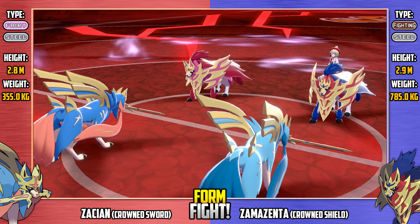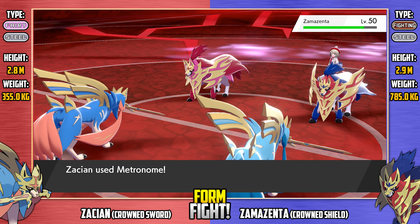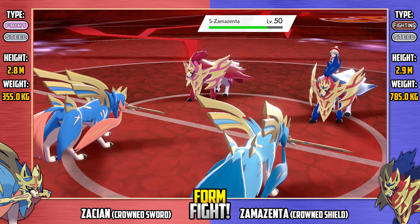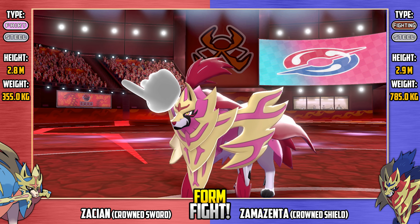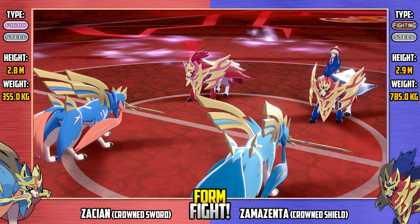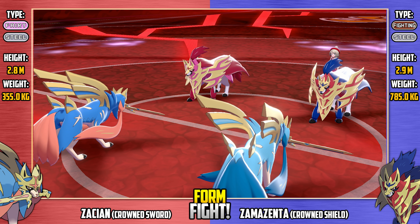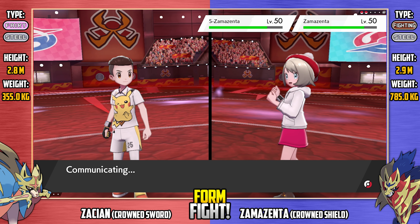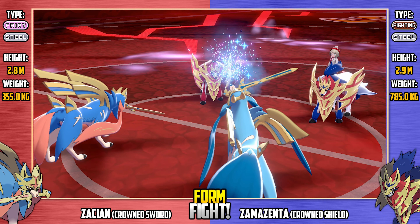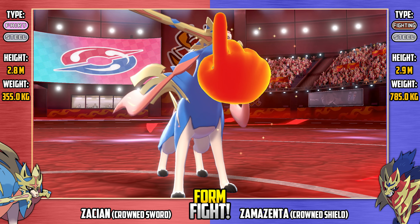Shiny Zacian starts the next turn with Dragon Rush — resisted of course due to that Steel typing, but still a great chunk of damage on that Zamazenta. Within Crown Sword form, Zacian is going to hit a lot harder. Here's a Meteor Mash from regular Zacian, resisted by shiny Zamazenta, but look at the power behind it. Shiny Zamazenta goes for Withdraw to increase its defenses by another stage — smart play given these Zacians using physical hits. Here's Dragon Darts, which doesn't affect Zacian. Then shiny Zacian goes for Magic Powder, changing shiny Zamazenta into a Psychic type — great play, and it's the colors of a psychic type as well. Sing is avoided by regular Zamazenta, unfortunately for regular Zacian. Regular Zamazenta goes for Psychic Terrain but it fails because psychic terrain is still in effect. Here's a Force Palm from the psychic-type shiny Zamazenta onto regular Zacian.